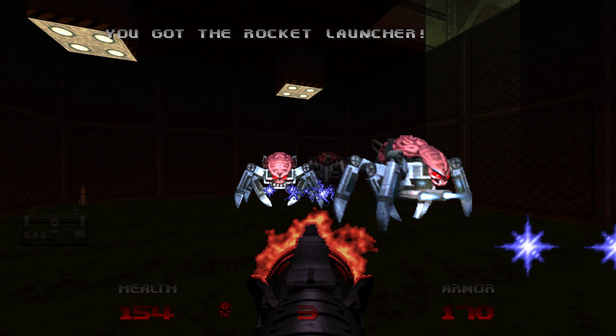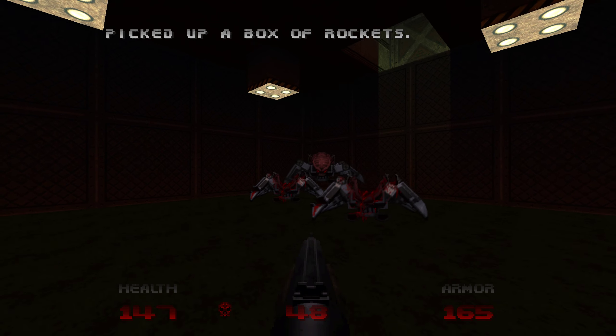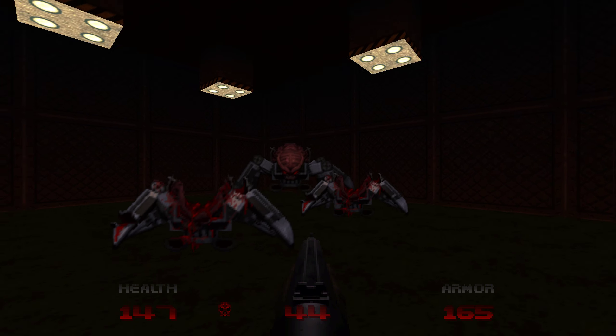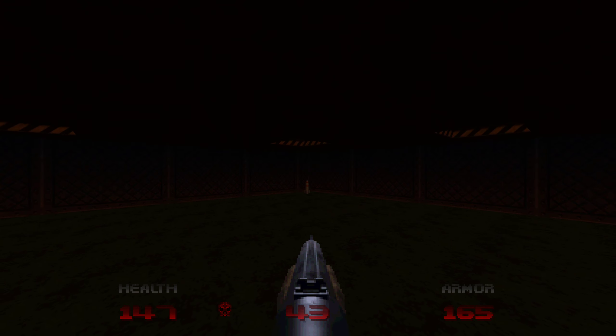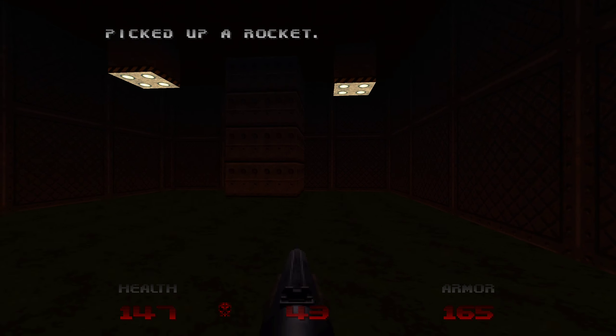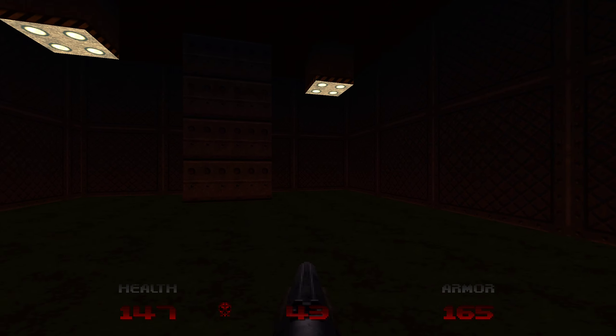Let's see how this one goes. We have three of them. Once you kill them, a crushing ceiling will go down. So you have to step on the flashing or flickering square on the floor — that's where you will be safe.